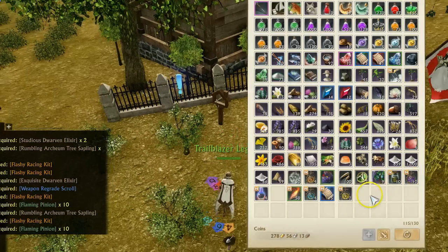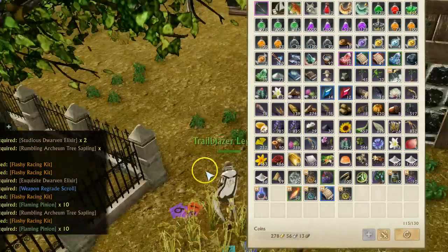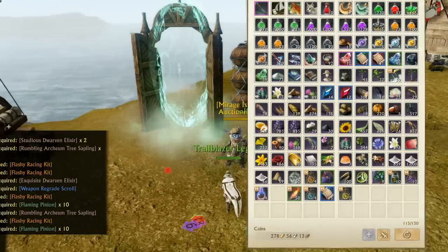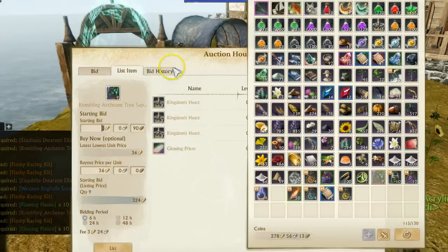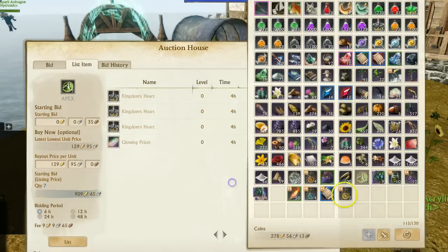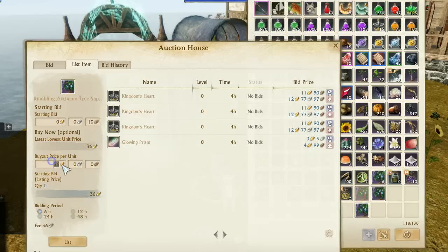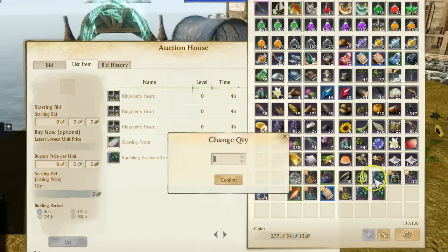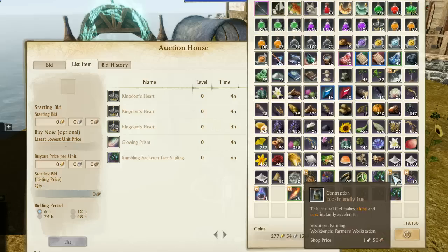Dwarf and elixir, which is going to be worthless. You can see the most expensive items we ended up getting out of there are these archaeum tree samplings, and these things will be dropping in price pretty dramatically since they appear to be about one in every box. We can actually sell a couple of these guys, hopefully get some more money, and open up more of these RNG boxes. We'll undercut to make sure we get these sold ASAP. You're also going to see a big drop in eco-friendly fuel prices as these RNG boxes provide some of them.